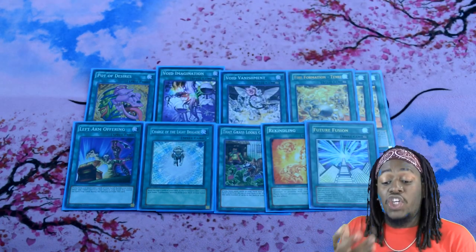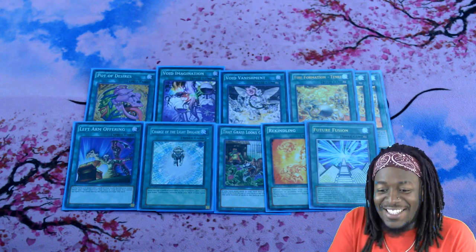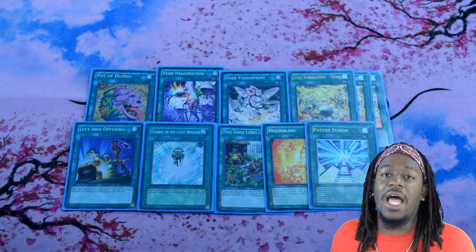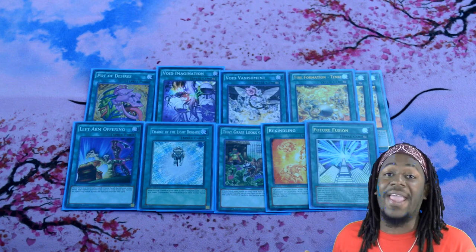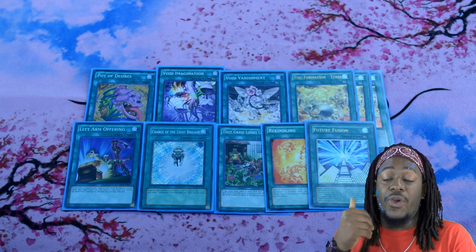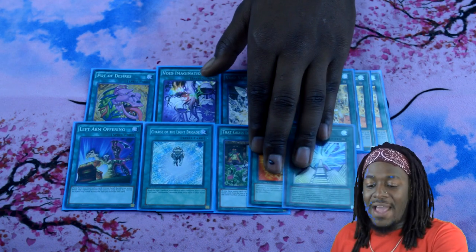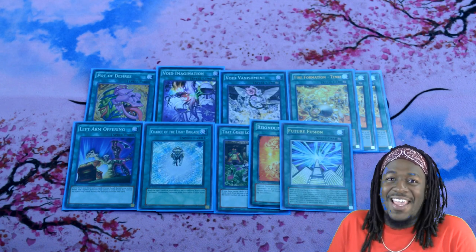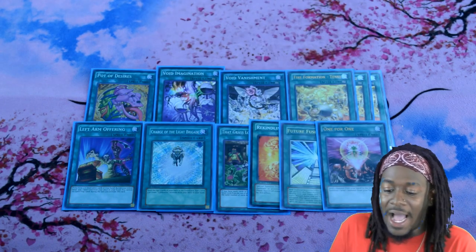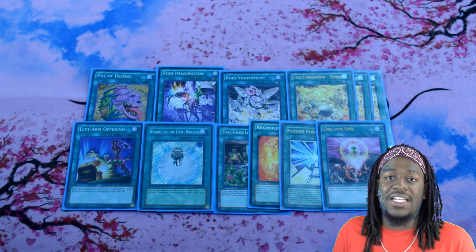One copy of Future Fusion. The biggest reason I play this card — I'll be honest — is for the potential to send every Infernoid monster from your deck to your graveyard. If you do get to resolve this card on your next standby phase, you pretty much win. That's 20 Infernoids sent to the graveyard — sometimes you've got to take those risks. And then one copy of One for One, which summons Decatron from your hand or deck to the field and enables its effect.